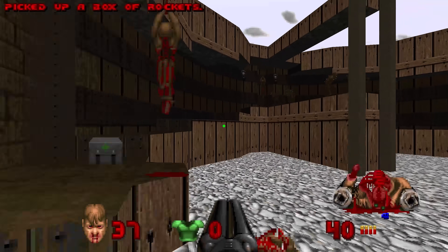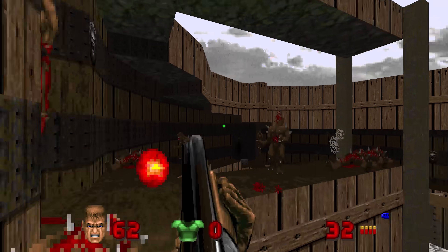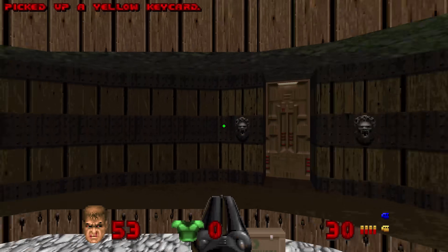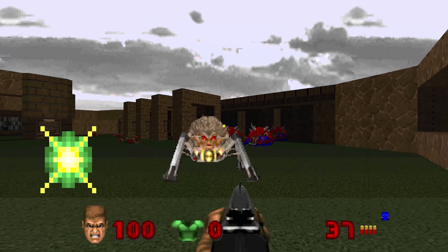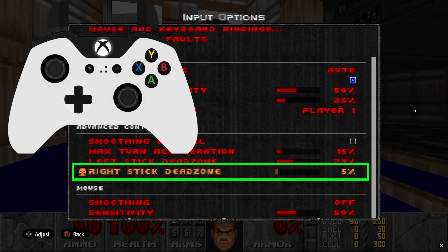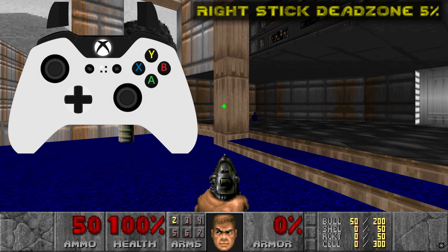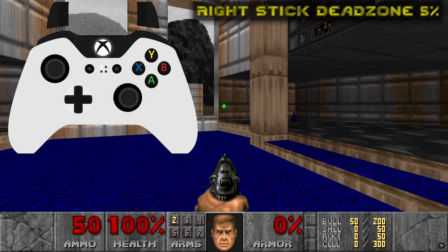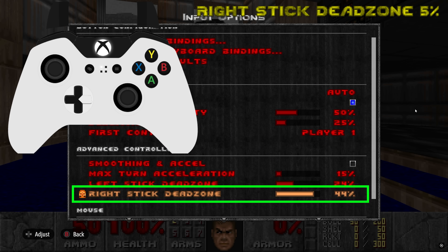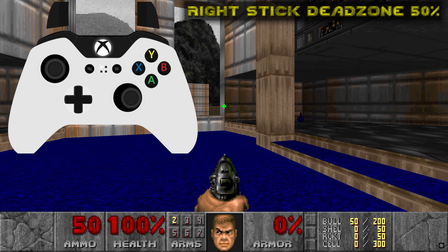There's a problem that affects controller players specifically, and I can verify that it happens on both PC and on Xbox. I highly suspect it's an issue on the other consoles as well. The stick dead zone sliders affects not only the dead zone as you'd expect, but also the response curve output. The smaller the dead zone is set, the more aggressive the response curve becomes. The larger the dead zone is set, the more relaxed the curve gets. This causes players to have to strike a balance between the size of their dead zone and how much precision they want in their light joystick movements.